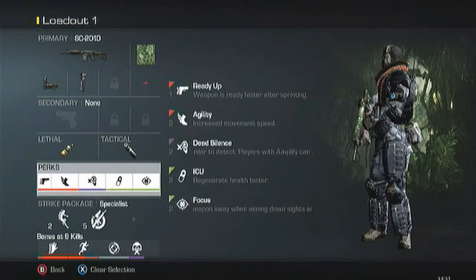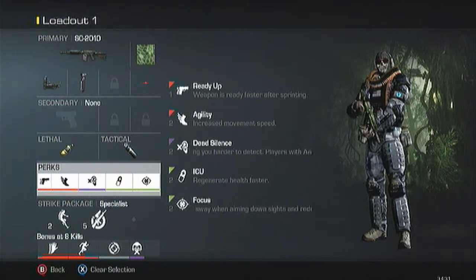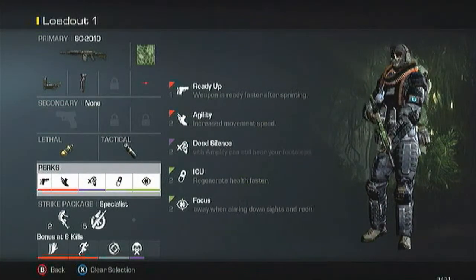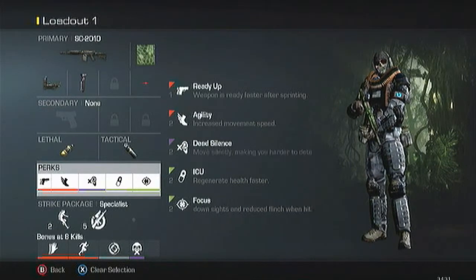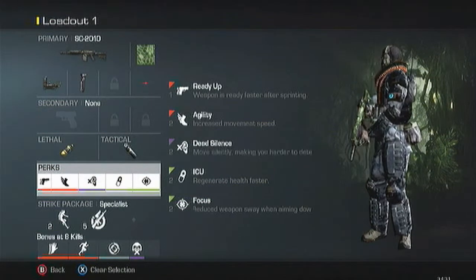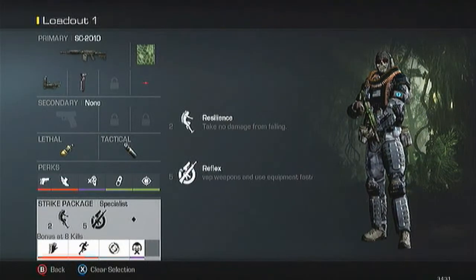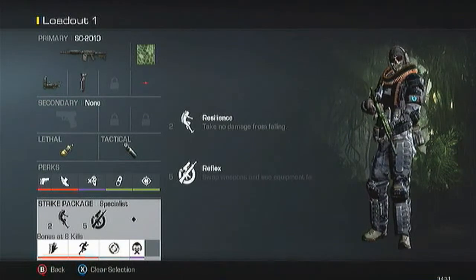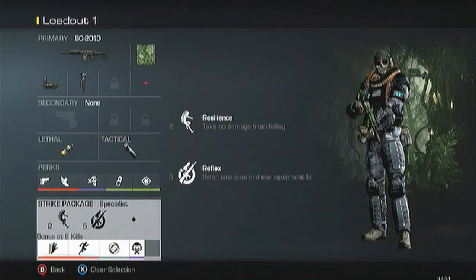Dead Silence, because even in this game you can hear people running, and I can only imagine how much they could hear me if I didn't run Dead Silence. So in all game modes I run Dead Silence. Agility, because I like moving around the map as fast as I can. Ready Up, because I don't want to be caught off-guard sprinting — there's more of a chance you might get a kill because your weapon will be ready faster. For my specialist bonus I run Resilience and Reflex — though I probably don't really get that many kills for Reflex anyway.